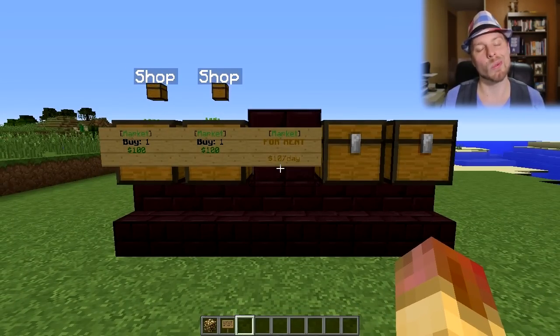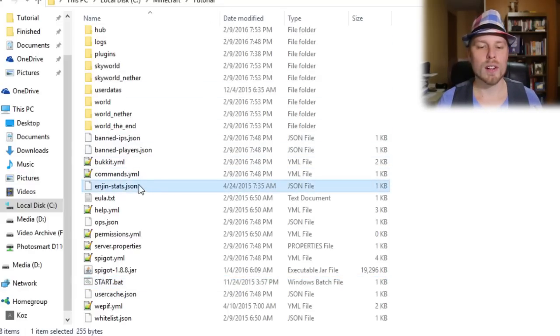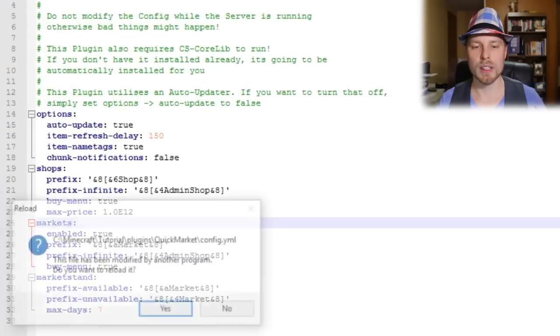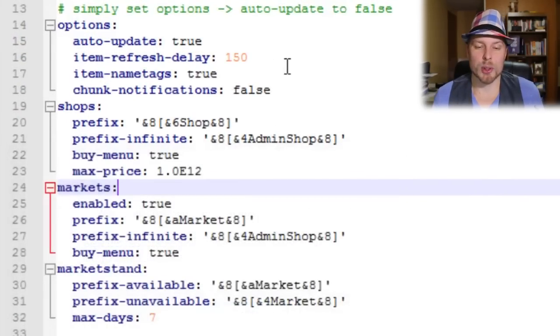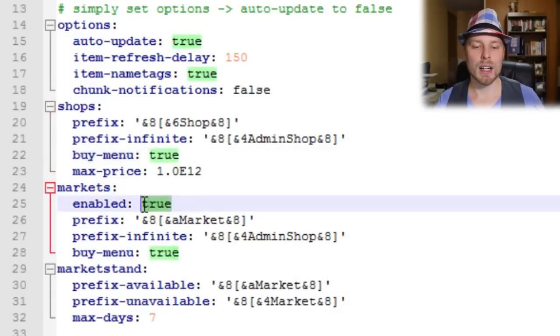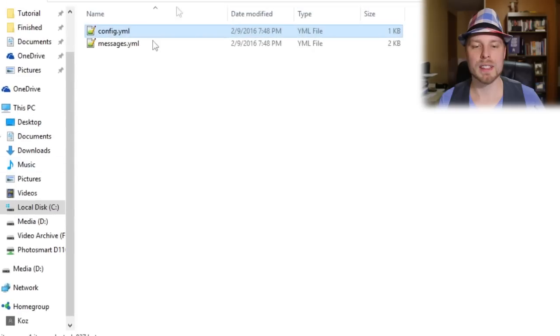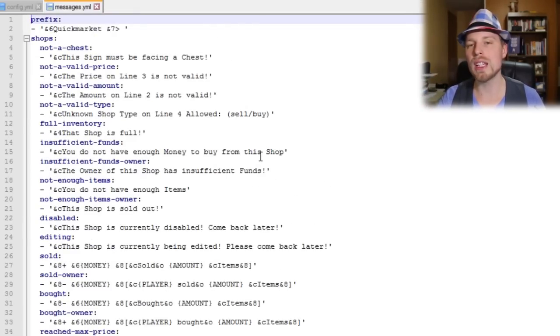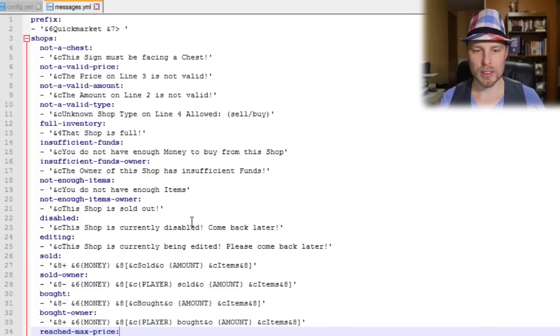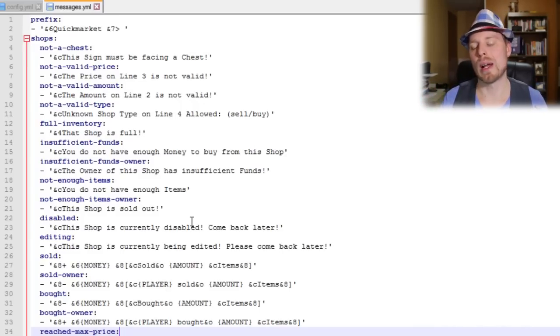Let's jump to the config. In the plugins folder you'll see CS CoreLib and Quick Market 1.2. Opening the config: the buy menu when players are buying is set to false by default — you can set that to true. You can disable auto-updating item name tags. Markets are disabled by default — set those to true if you want to use them, as well as buy mode. You can modify all the prefixes and messages in here, change color schemes, language, whatever you want. There are money variables, amount variables, and player variables to keep in mind when modifying messages.